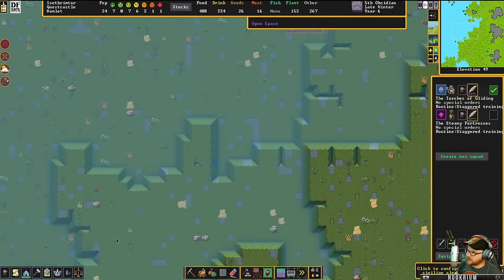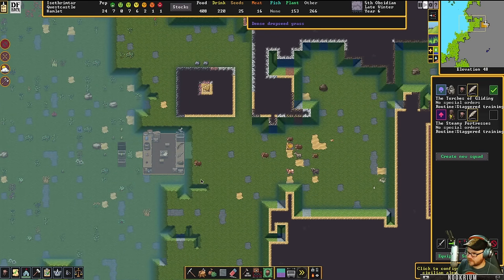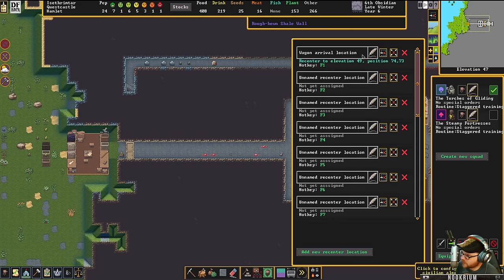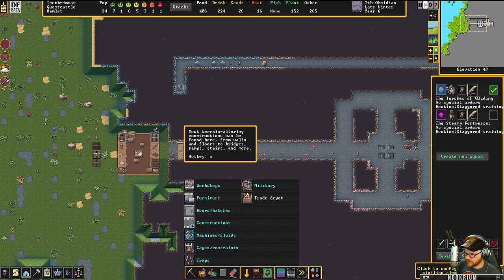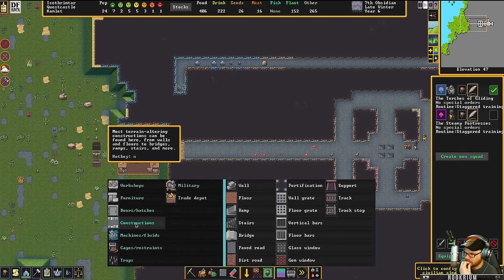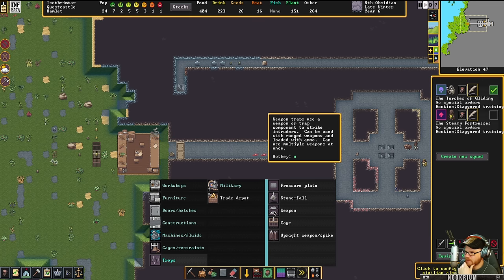As long as we've got cages and traps set up... Let's set it up. Still makes me happy, this old music. We can always make a bunch of weapons. Yeah, we can do some weapon traps along the way here — that wouldn't hurt anything. Some nice weapon spikes. Stonefall traps are nice too.